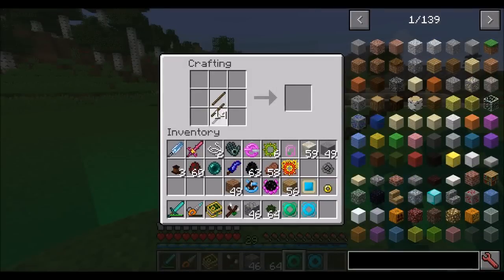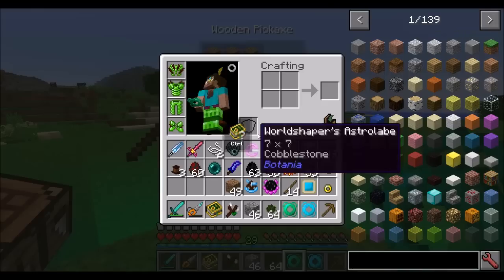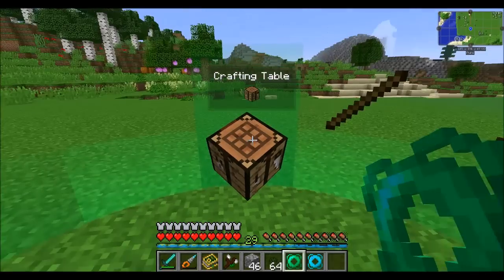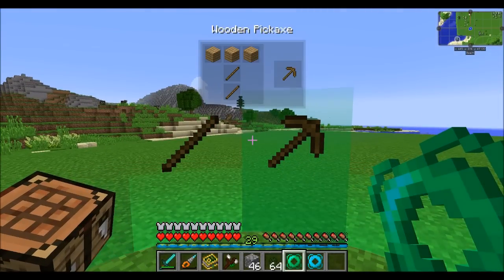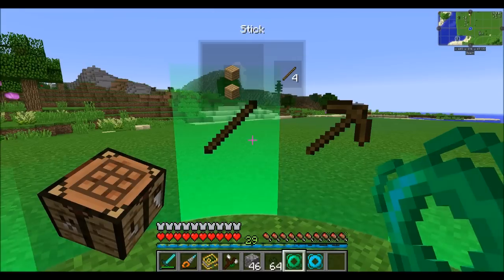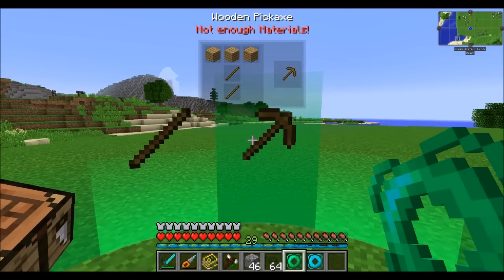If we wanted to make another recipe we could easily do that — so let's make a wooden pickaxe for no reason. Now I can set the wooden pickaxe recipe on this inventory slot, and you can see you've got a bunch of different spots where you can store these. Anytime I want to make more pickaxes I can just keep clicking. Do note that it won't auto-craft intermediate ingredients — so it won't craft sticks in order to make a pickaxe. That's not something it can do.